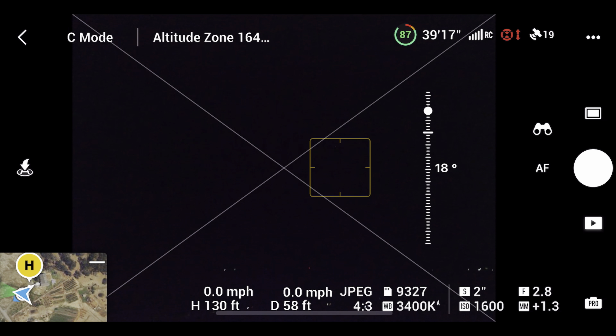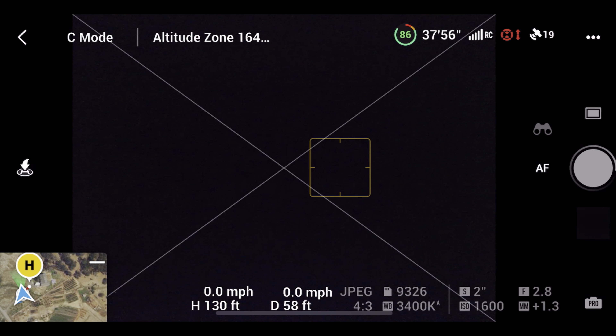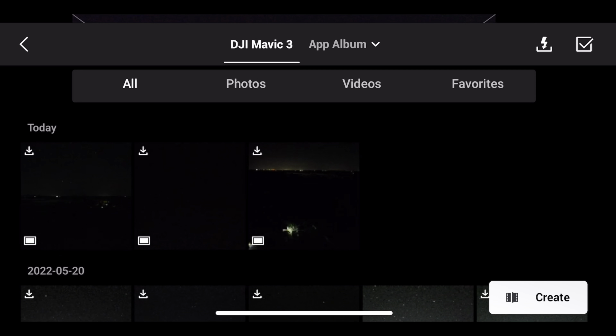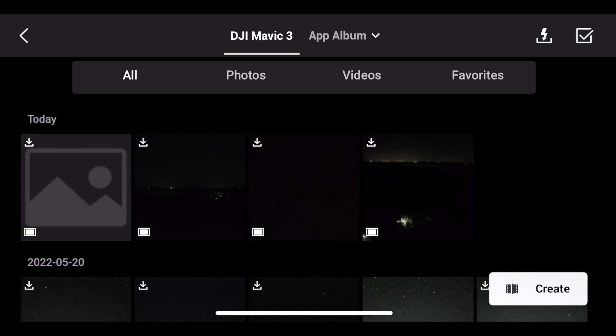Let's take a picture of the stars now. We have it set at a two second shutter — got a bunch of cars driving by right now. And you can see a lot more stars. You went from those few stars, and now we've got a lot more stars.